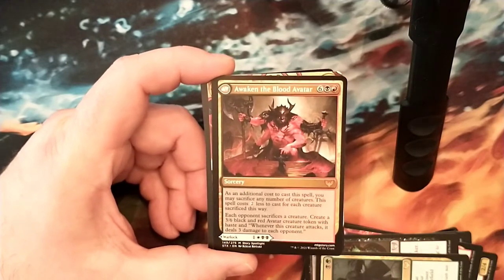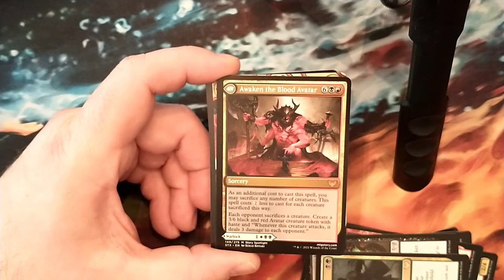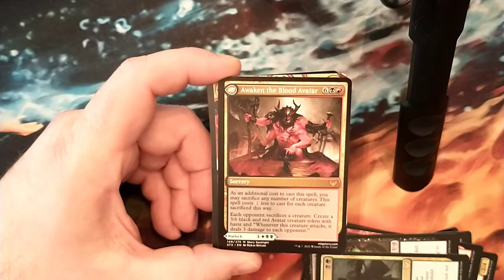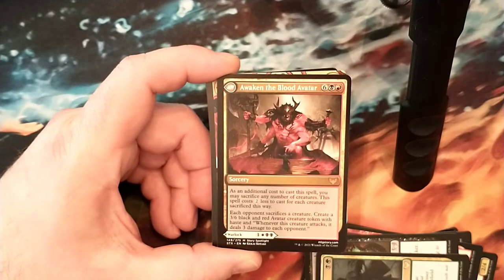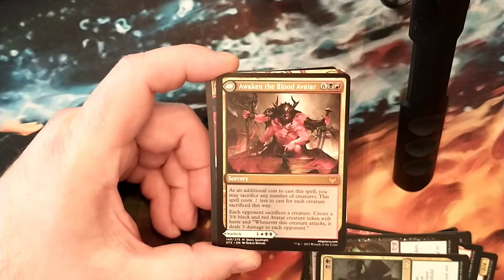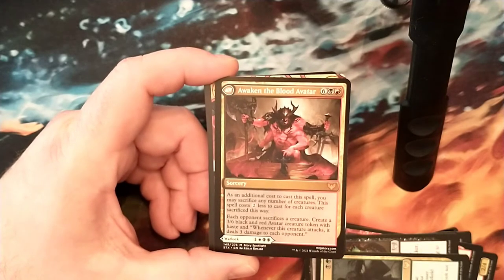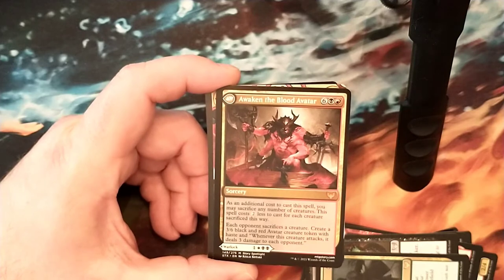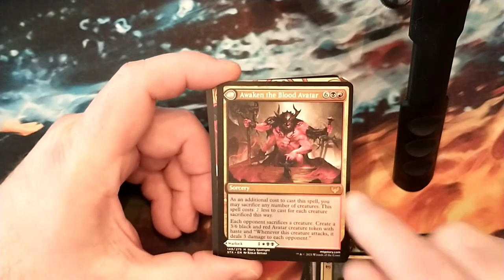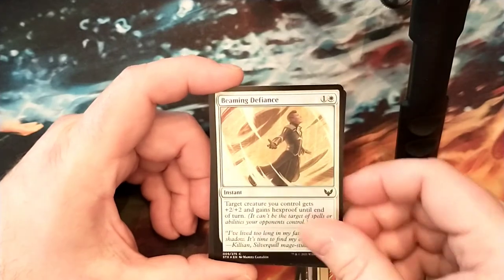But who cares about this side when you have this side - Awaken the Blood Avatar. Six to eight mana for a sorcery. As an additional cost to cast this spell, you may sacrifice any number of creatures. This spell costs 2 less to cast for each creature sacrificed this way. Each opponent sacrifices a creature. Create a 3-6 black and red avatar creature token with haste. When this creature attacks, it deals 3 damage to each opponent. So cool. I cannot wait to build this - I love Mardu stuff. Super excited to build this deck. Thrill of Possibility. Beaming Defiance. And Inkling.